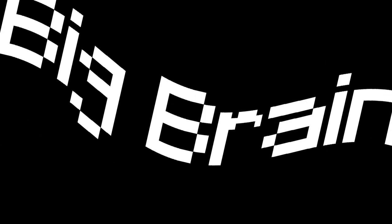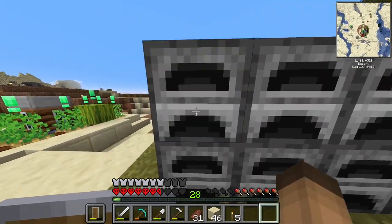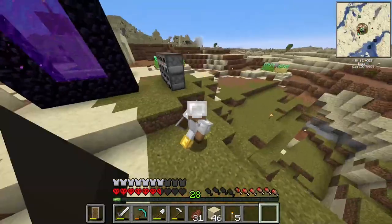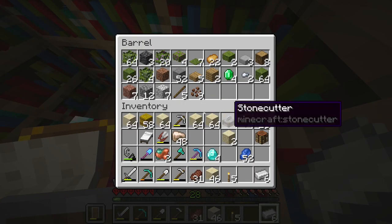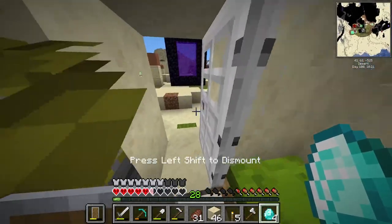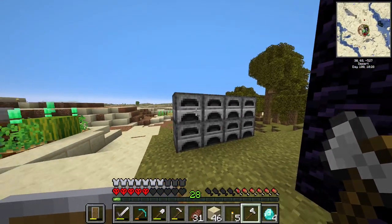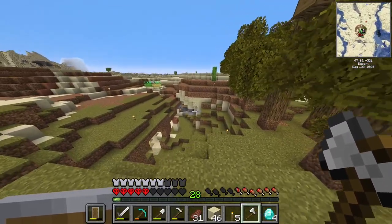Then I decided that actually the first thing we're gonna do is set up a smelter — eight furnaces. We also have a shortage of fuel. I'm gonna craft two iron pickaxes, and for fuel we're gonna have two of these smelting logs for charcoal, which will fuel these, which will smelt the cobblestone. That's my best idea.